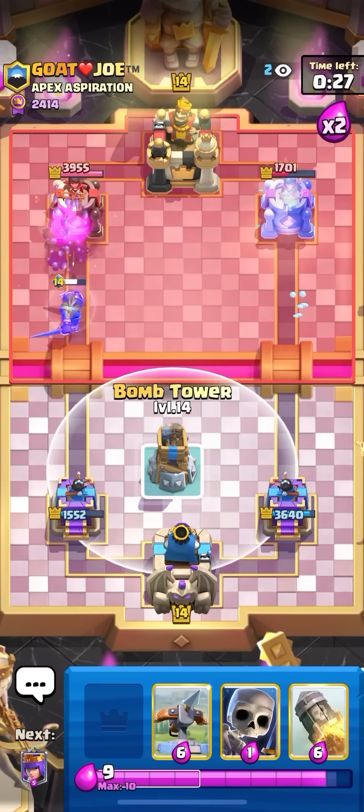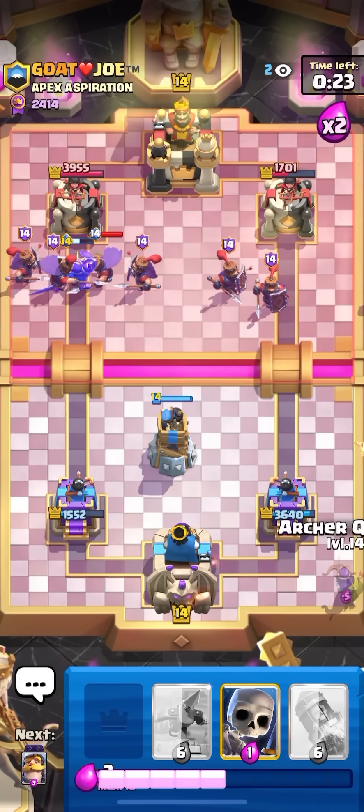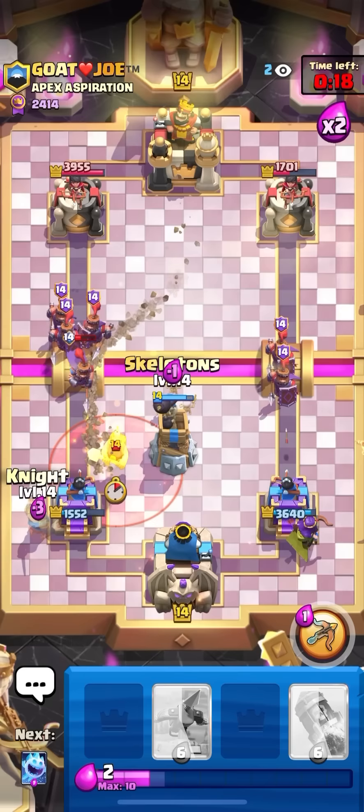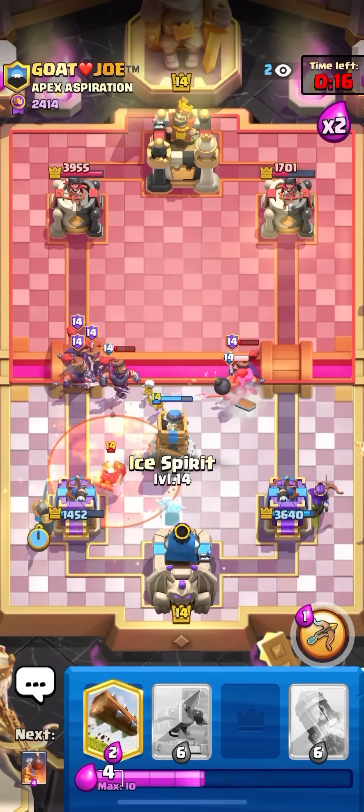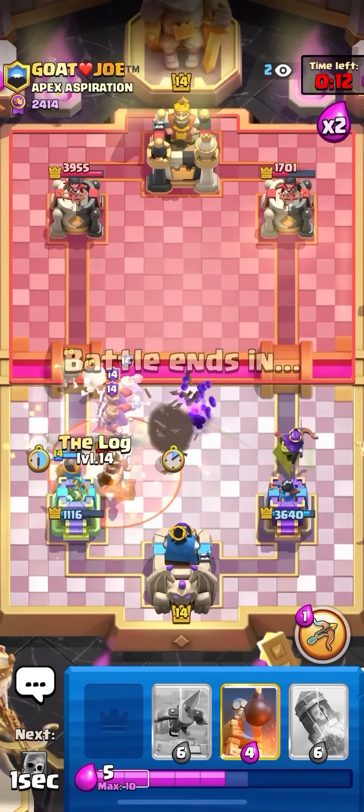He's probably going to poison this and try to go miner or fireball — he does go for the poison. That makes it a little bit more tough because fireball would have been better for me. But I still think I have a shot with that rocket cycle. Going to log on the left and try to bomb tower the middle again. Queen the back corner, then skellies in the middle to not let that thing charge. Knight to catch it — oh, that was a good miner. I hate to admit it but that was actually a really good miner.